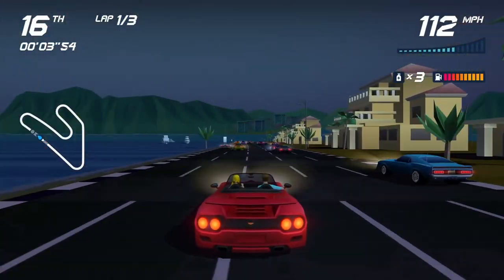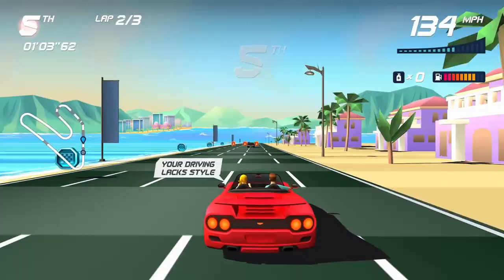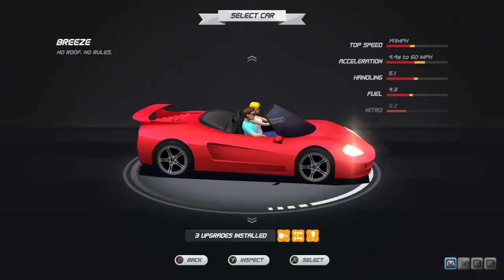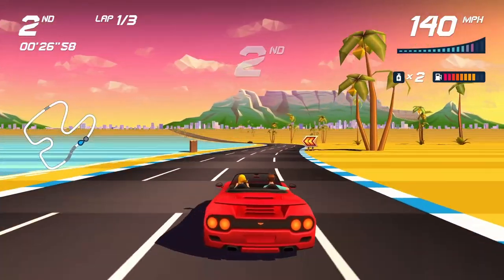There are three DLC packs, each providing a new campaign and cars. The first DLC is Summer Vibes. You get 12 maps redesigned with a new layout and look to suit a summer aesthetic. But the main draw is the convertible — come on, admit it, it does look cool. For $2, it's a pretty harmless DLC.